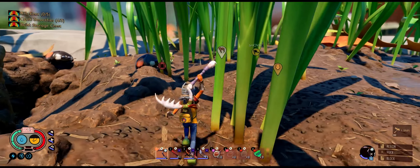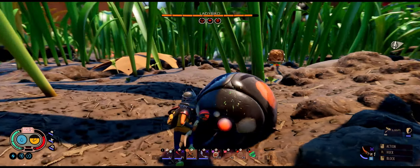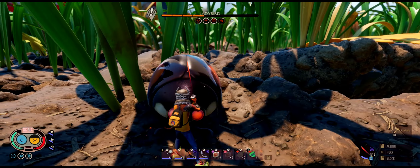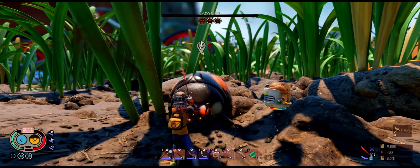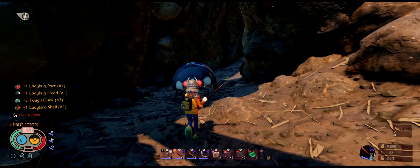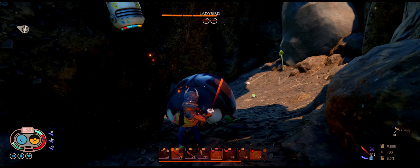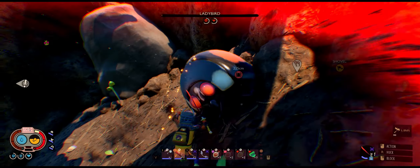Now a two-in-one: sturdy plating and supreme plating. Ladybugs and ladybirds are different — ladybugs drop ladybug parts and ladybug heads, but ladybirds drop those two plus ladybird shells and tough gunk. So if you see one just kill it. They're weak to busting and fresh, but a level nine rusty spear works just fine as well.